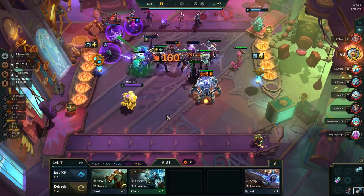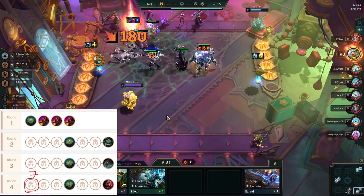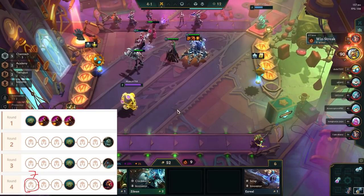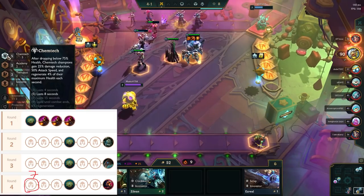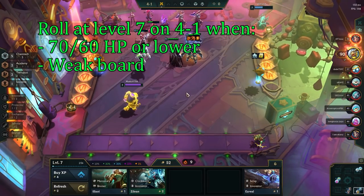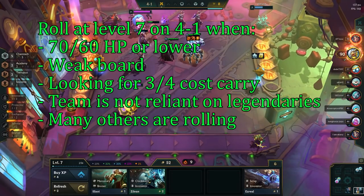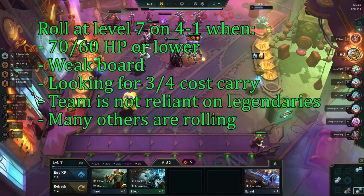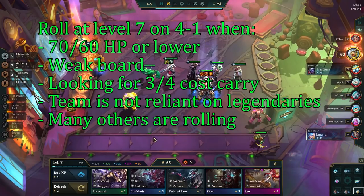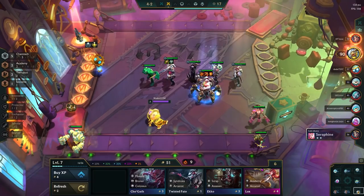Once you get to stage 4, the late game starts. People start getting low on HP and you will take even more damage here. On stage 4-1, you want to level to 7, and from here it is all about figuring out whether you want to roll at level 7 or go for a fast 8. You want to roll down at level 7 if you're at 70-60 HP or lower, your board is weak compared to the rest of the lobby, you're looking for a 3-cost or 4-cost carry, your team is not reliant on any legendaries, and if many other people are also rolling down. These are just general guidelines, so feel free to experiment, but if you are a newer player, I recommend following these rules until you get a better overall understanding of the game.